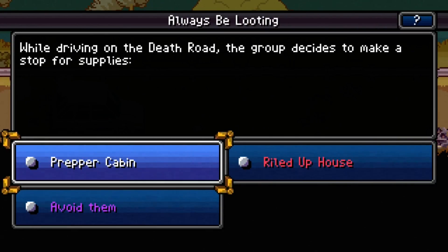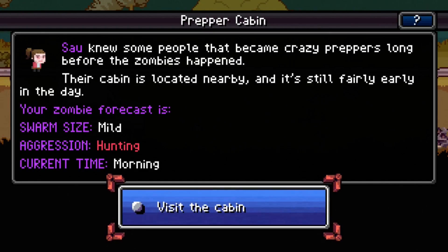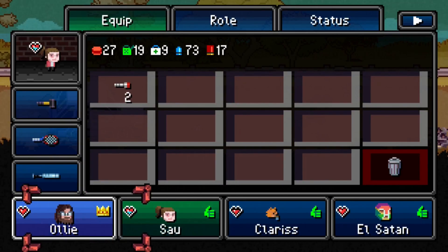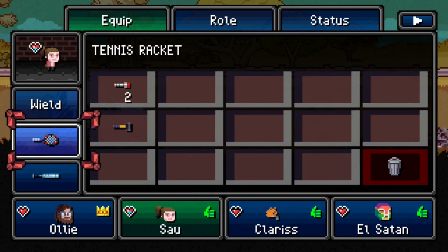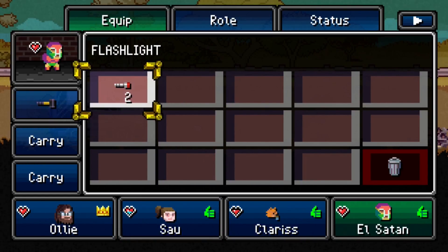While driving on the Death Road, the group decides to make a stop for supplies — pepper cabin or riled-up house? I don't really want to mess with a bunch of zombies right now, but it's early on and survival is key. He has nothing. I'm going to give him that bat and his racket — you have all the sports equipment. Let's give him the rubber mallet and do this.